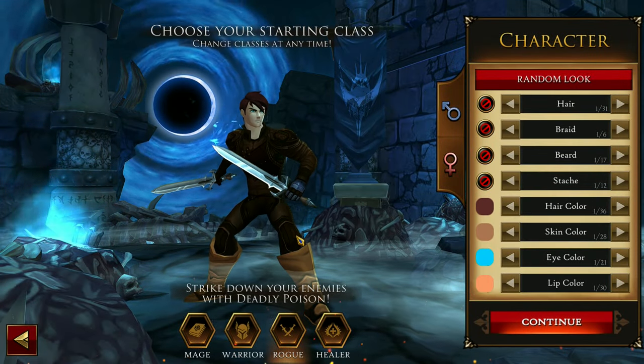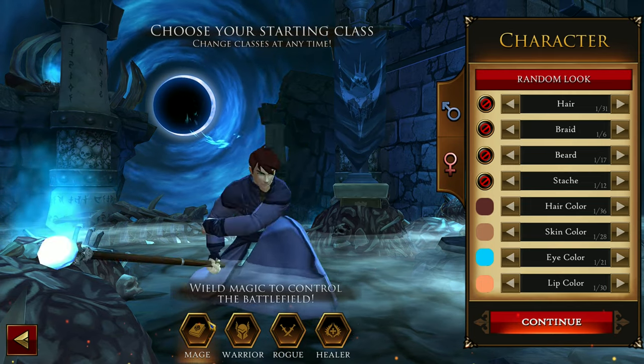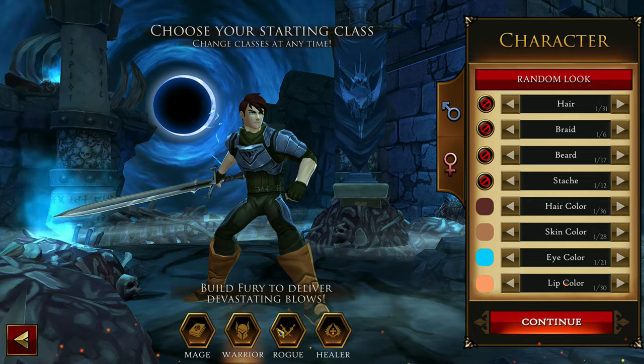Let's go play the game. Here's the character creation, and I think these are the classes. Here's the mage, here's the warrior. I think I played as a warrior the last time I played, so we're not gonna play as a warrior.